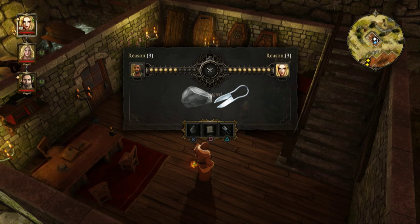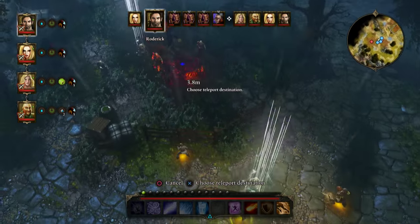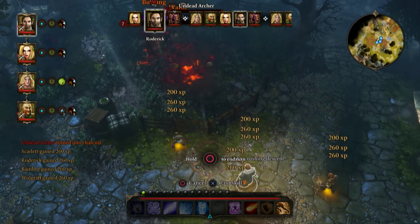Splitting your party up to explore separately and settling disputed quest choices with a virtual game of rock-paper-scissors adds a wonderful slice of actual pen-and-paper role-playing to an experience that already feels like the genuine article. All of these features, including controller support and split-screen co-op, are available on the free upgrade for the PC version.